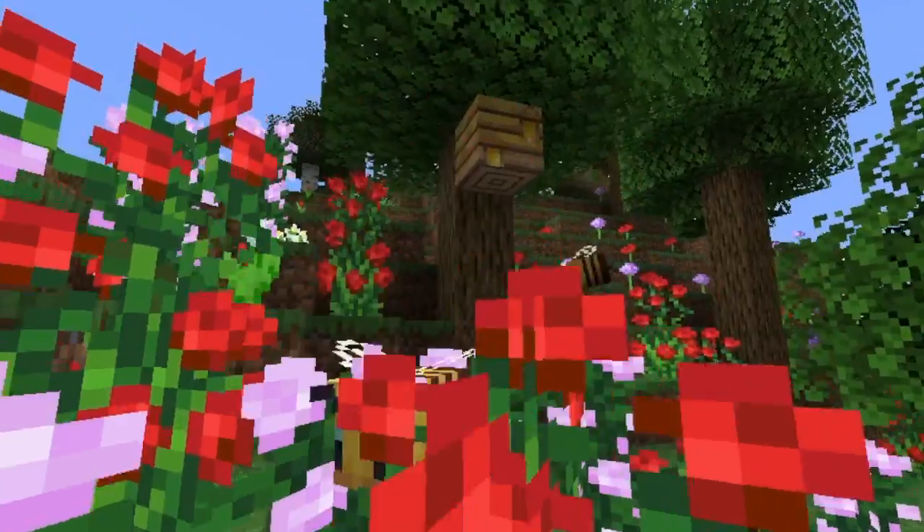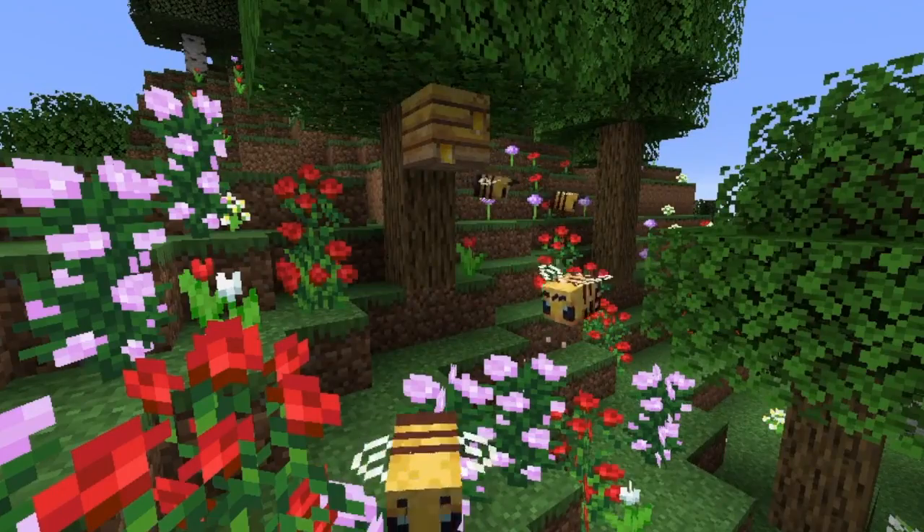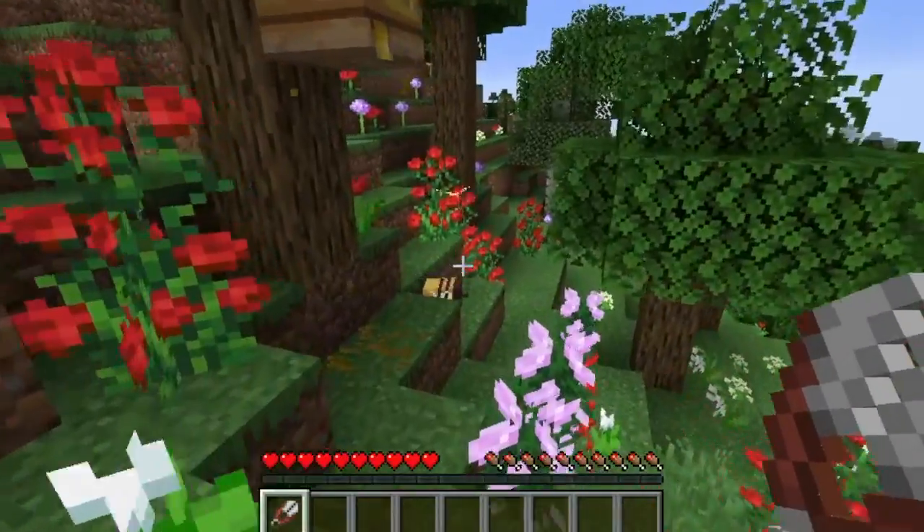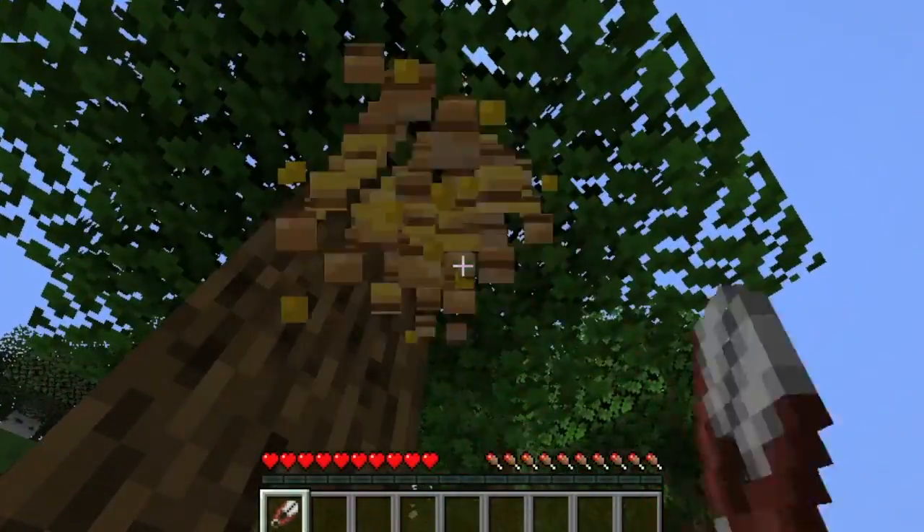Now there's five stages of honey. Five being you can get honeycomb, and one being you can get nothing. You can mine it out with shears or silk touch.